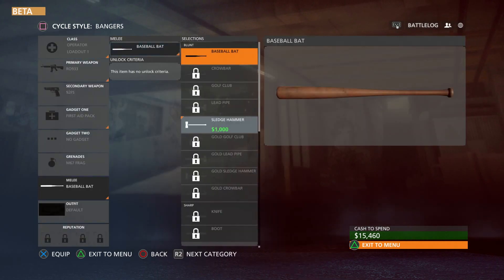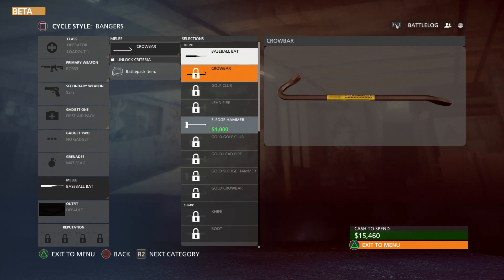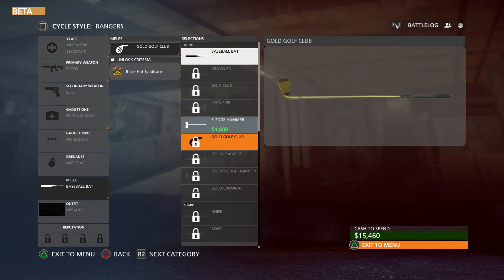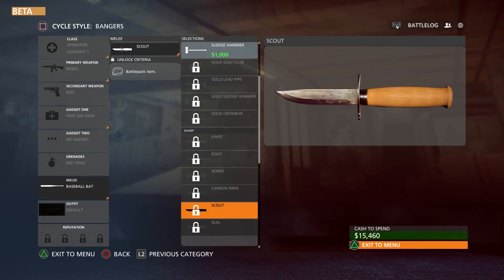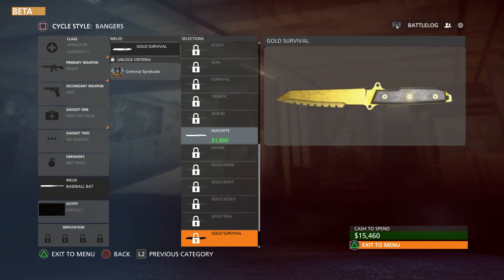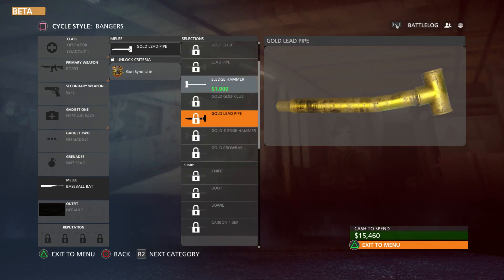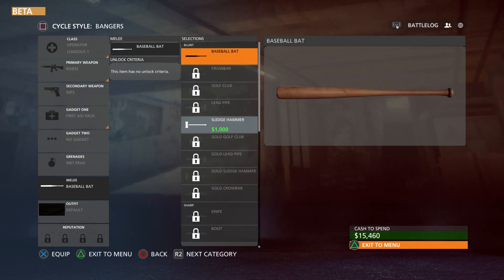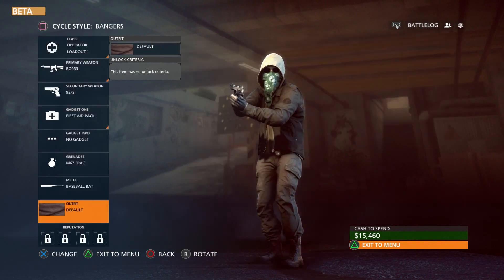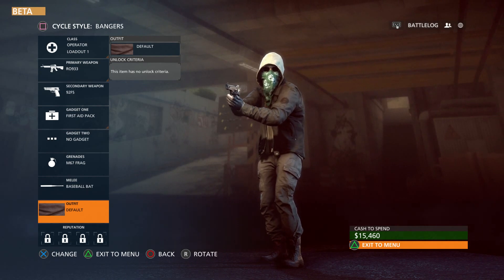Your melee weapons all basically work the same, just like in Battlefield 4 — it's just different preferences and looks. But in this game instead of all just being different variations of knives — and as you can see there are a lot of knives — you also have stuff like a baseball bat, crowbars, and things like this gold lead pipe, which looks pretty sweet and will definitely do some damage. Same as always, if you sneak up behind somebody or from the side and back, it's a one-hit kill for melee.